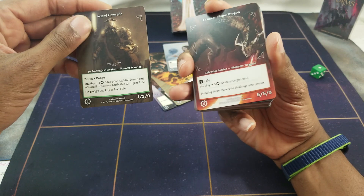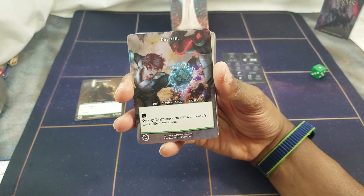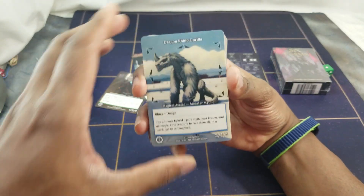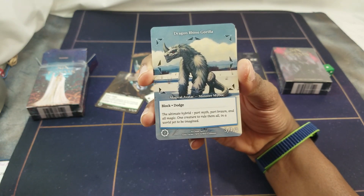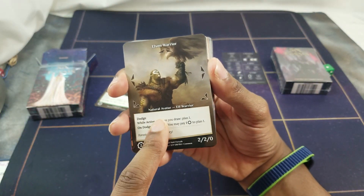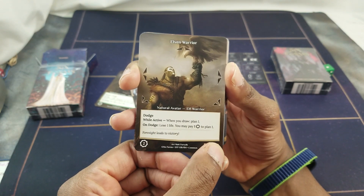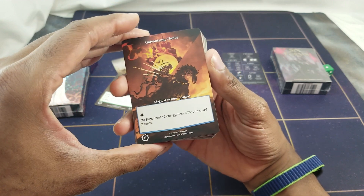There's a lowly one-drop with one attack, two health, no weakness. Then Direct Hit, a Technological Action Strike — on play, target opponent with six or more life loses three life, draw one. Dragon Rhino Gorilla — we played with this one. Goes all eight directions, block and dodge, three attack, one health, one weakness, costs two. Elven Warrior — five directions, dodge. While active, when you draw, plan one. 'Plan' is basically scrying. On dodge, lose one life. You may pay one energy to plan one. Two attack, two health, zero weakness, two-drop.